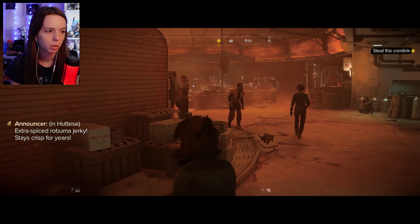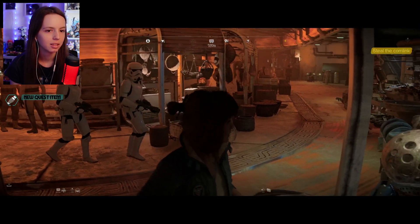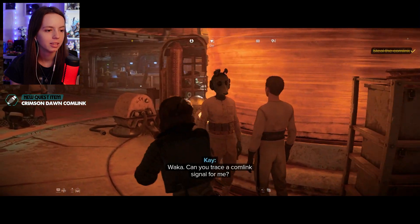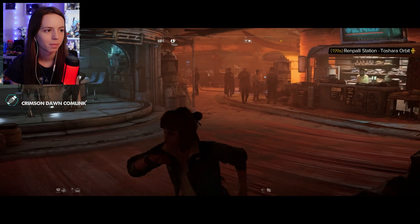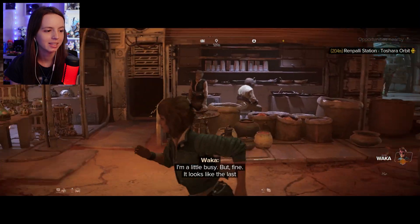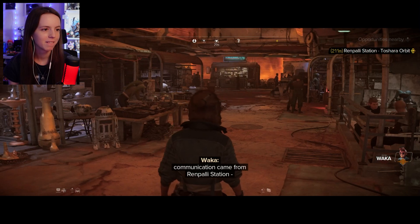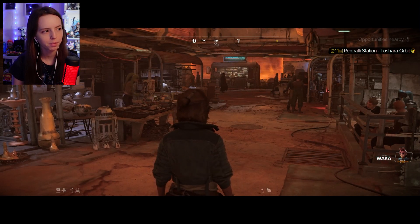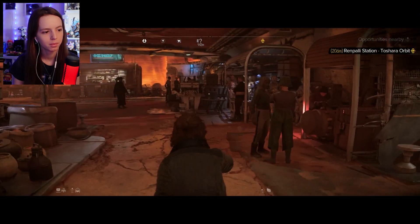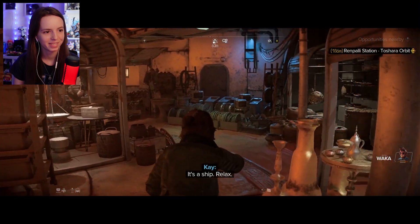Run away! Just need to finish this location. Waka, can you trace a comm link signal for me? I sent you the frequency. A little busy, but fine. It looks like the last communication came from Renpali Station near Tushal. Huh, guess I'm going to Renpali. Can't you just let the Trailblazer rest? She's been through a lot. It's a ship — relax. There are two types of people. Do I have to land it? Oh no — okay.